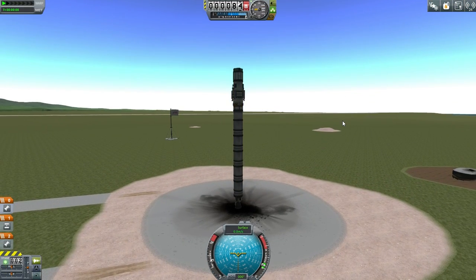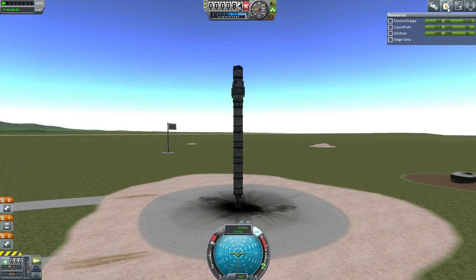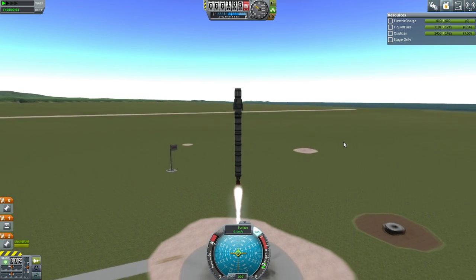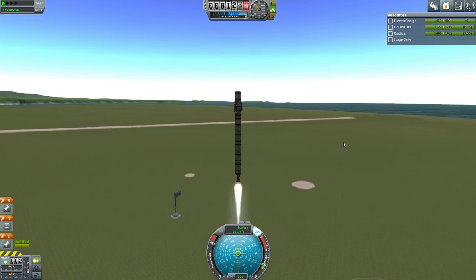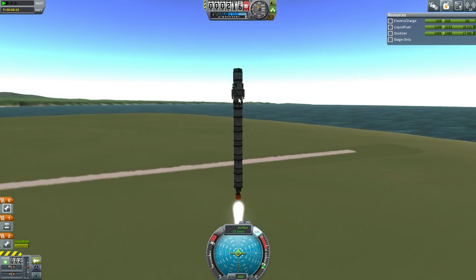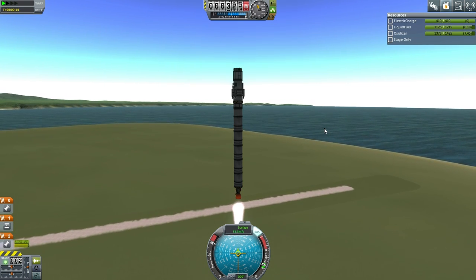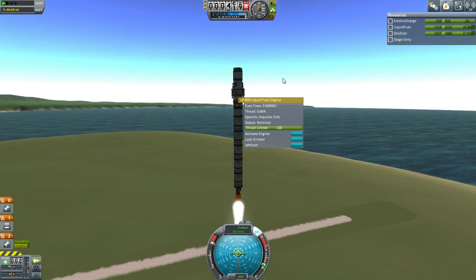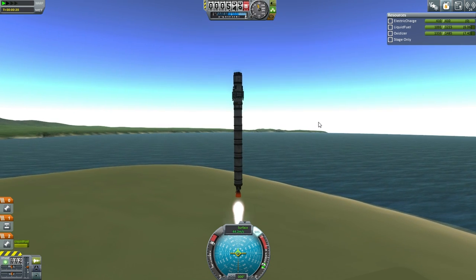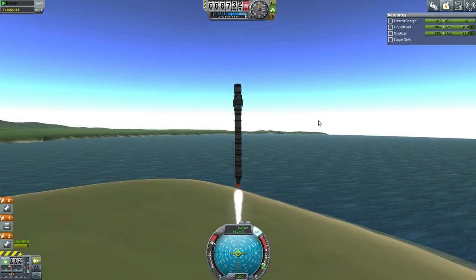Okay, here we are. Let's throttle up — SAS on — and launch. One thing about MIMAS is that its gravity is about 1/20th that of Kerbin. So if you can use a lower power engine on the second stage, that's probably worthwhile. You don't need to be carrying a heavy engine. The LV-909 is a relatively heavy engine at 0.5 tons, so a lighter, less powerful engine would be better to land on MIMAS. You don't need as powerful an engine.